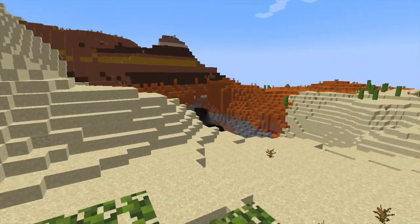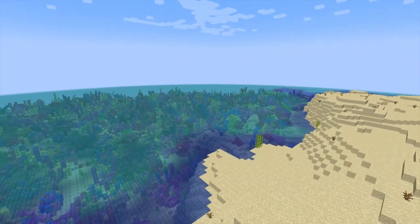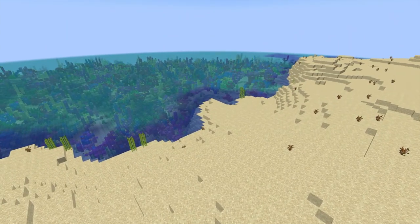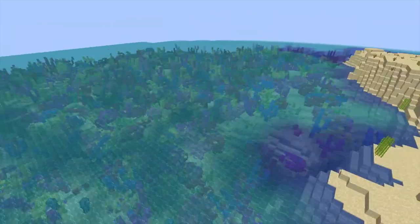I just found the most amazing seed of all time. You load up a world, and the seed is in the description below. Over here you can see we have a beautiful coral reef.